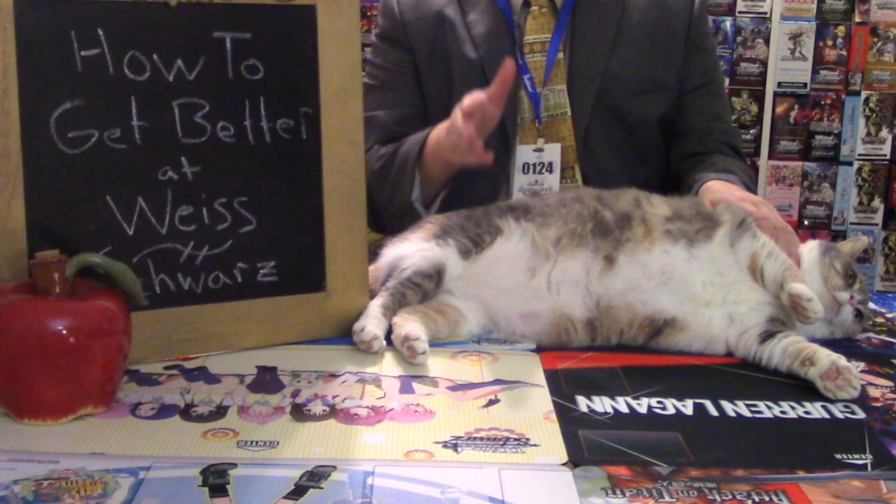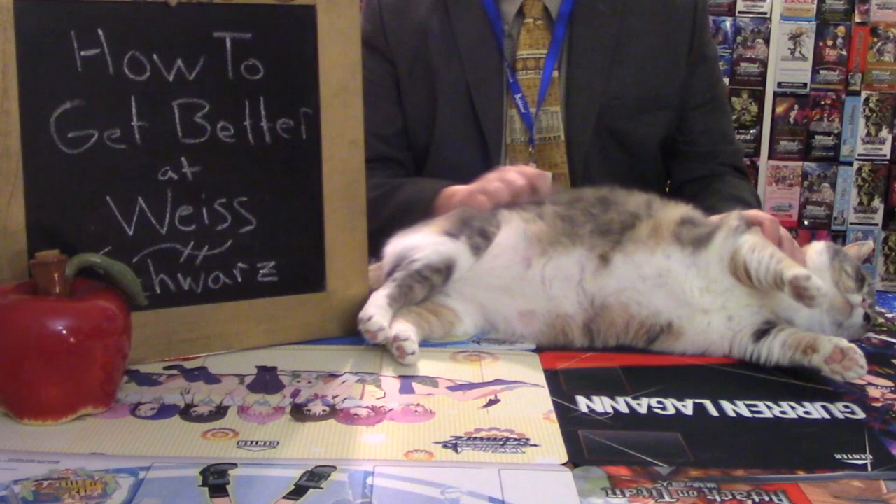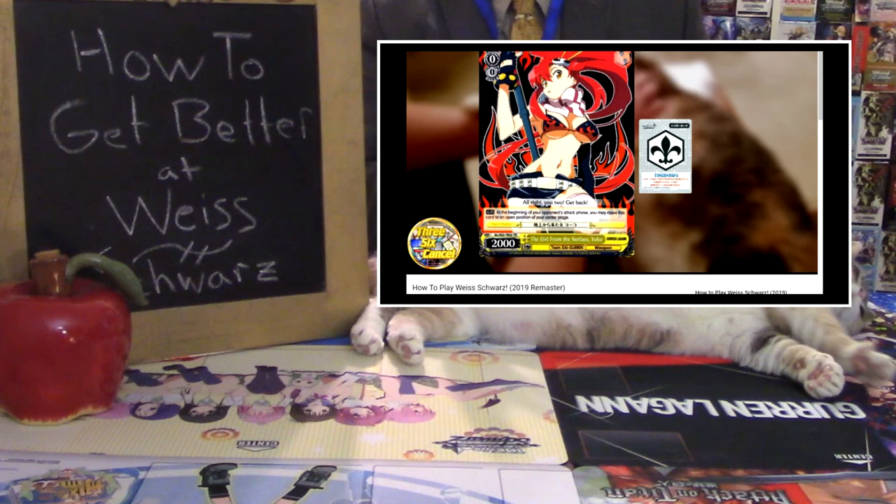Welcome back, players. I'm Jack with 3-6 Cancel, and this is Coco the Wisecat. I hope you brought your pencils and textbooks because school is back in session. It's time once again to go back to the basics. This is How to Get Better at Weiß Schwarz's Basic Strategy.